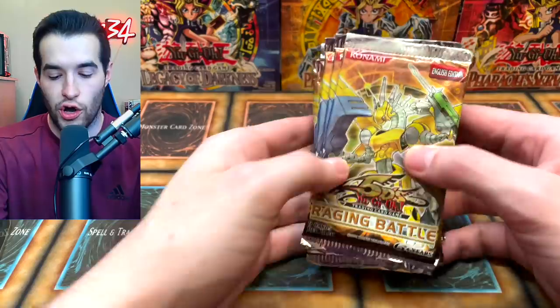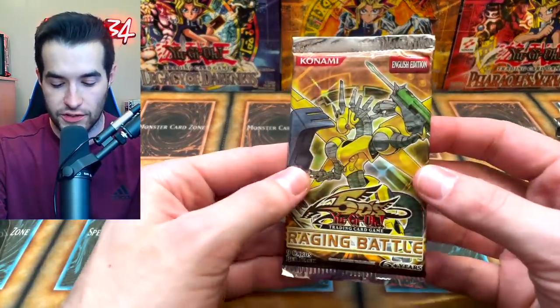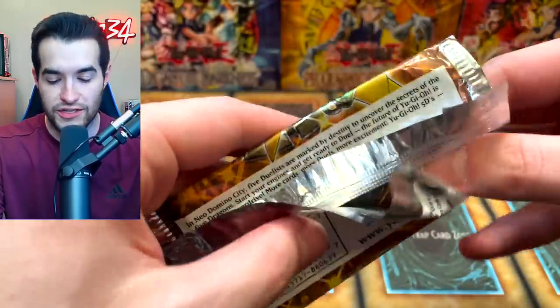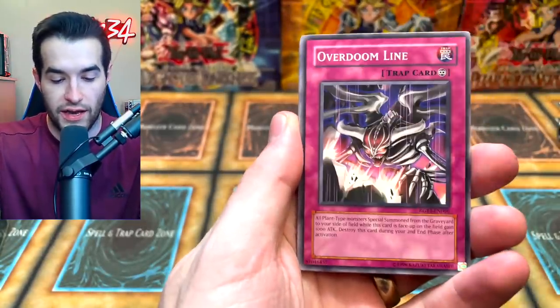We're going to start off with the Raging Battle Packs, then get into the four 10s. Let's start with Raging Battle and see if we can get Luis R. a crazy pull. We already pulled a Ghost Rider out of here before, but these were not from a booster box — they were from one of those big 100-pack boxes — so there's still technically a chance to get more.